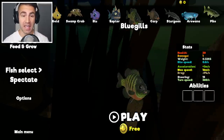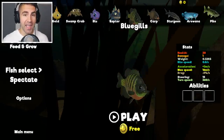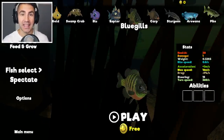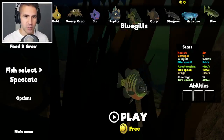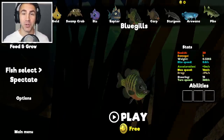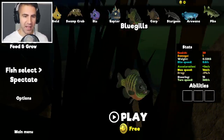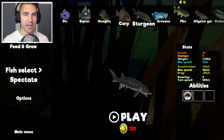Feed and Grow Fish just got a brand new update and we just hit the jackpot. We got a bunch of new fish, we got a new game mode, and I found a secret in the game. We got brand new fish - we got bluegills. I don't know why it says bluegills instead of bluegill. We got a carp, we got a sturgeon.